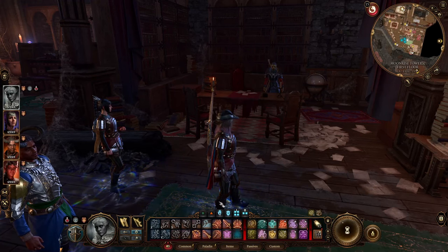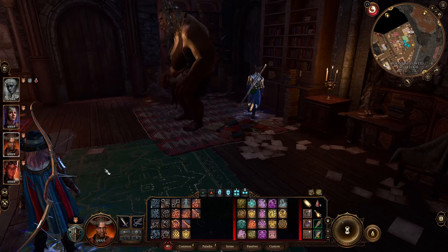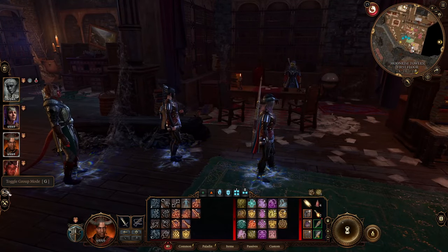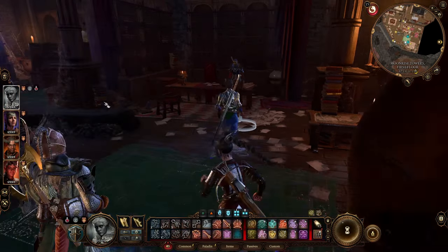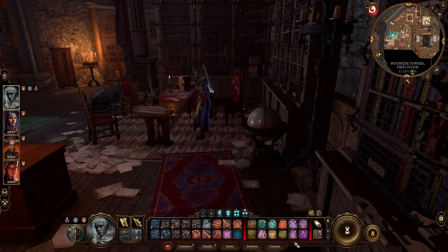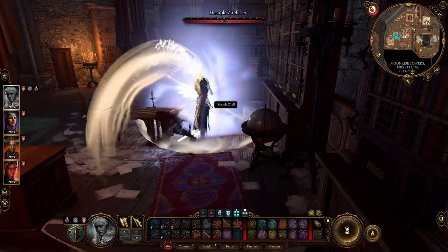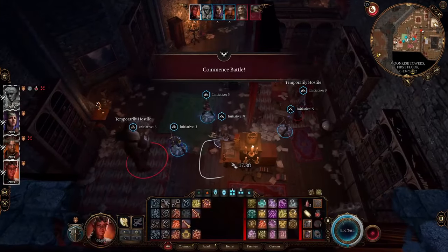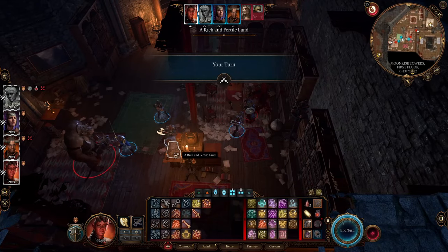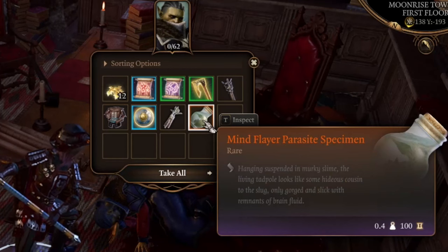Number seventeen: once you've gotten the dock tadpoles, go upstairs and talk to Zor-El, the half-orc commander. She'll give you a mission to go talk with Balthazar — where you'll also find the Night Song. After she gives you the mission, give her a little time. She will walk down into the library next to Balthazar's chambers where she'll be alone with an ogre. Fight just her and the ogre there to thin the ranks for the big battle and collect her tadpole.